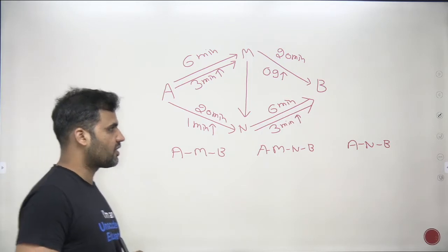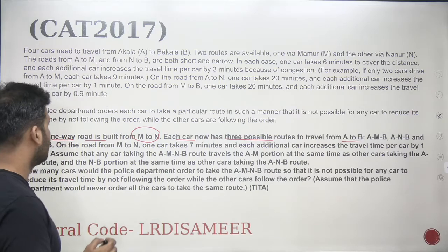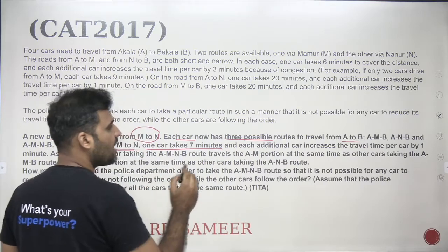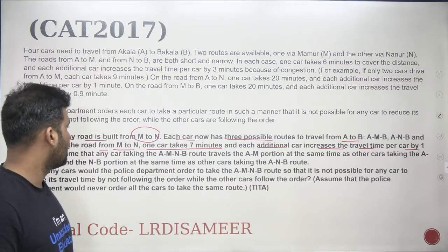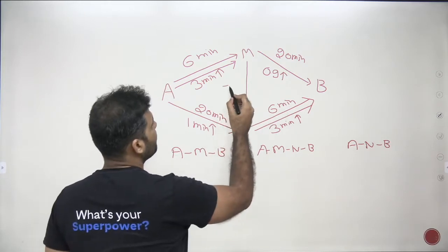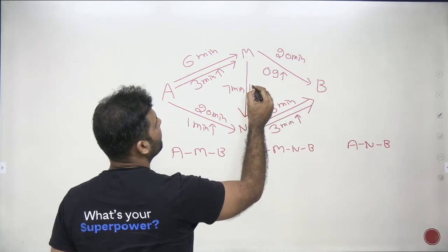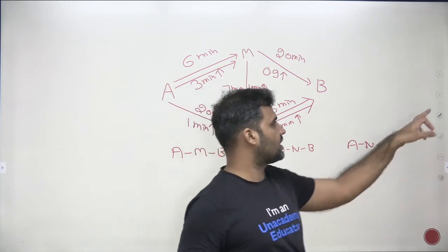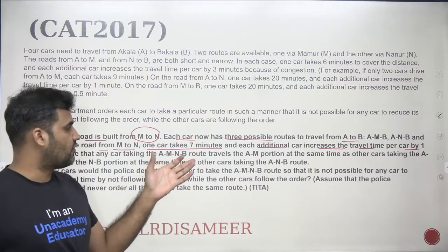Total number of cars is four. On the road from M to N, one car takes seven minutes, and each additional car increases the travel time by one minute. So M to N base time is seven minutes, with one minute added per additional car.